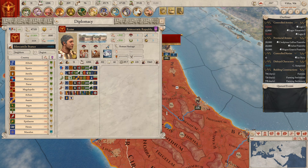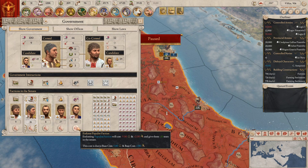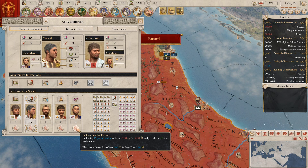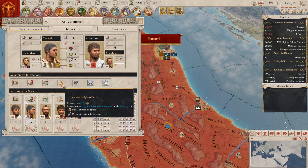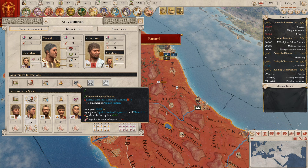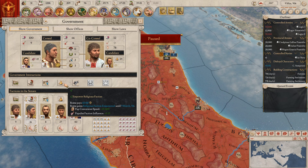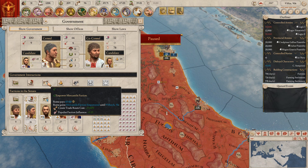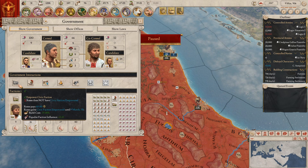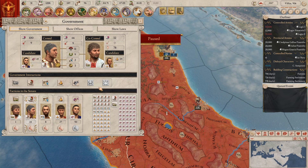Alright, so did that affect this? You're at 40 popularity. I could spend 5 stability and 2 tyranny to give them 10 seats in the Senate — that might work. Empowering the populists would not really help — that gives me less corruption and less populist faction influence. This gives more populist influence. Build cost negative 15%, that seems worth it. Let's do that, and we'll also do that one time. There are now 50 seats; I'd need to get to 70.